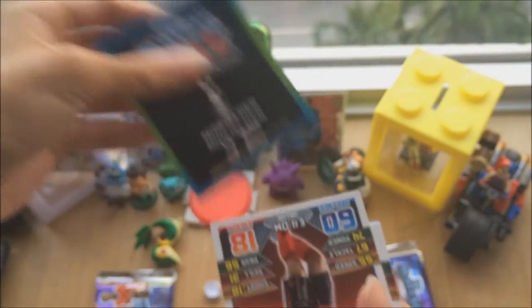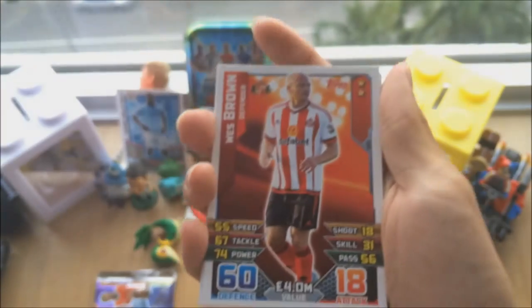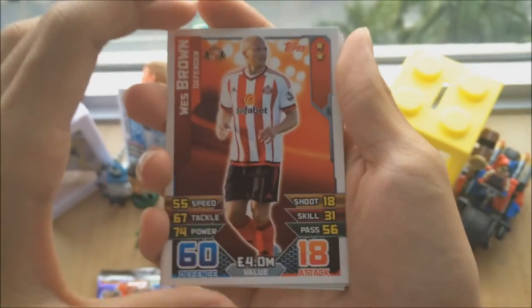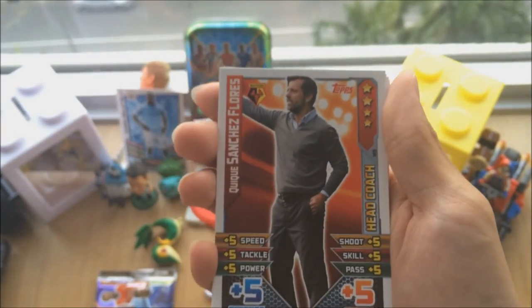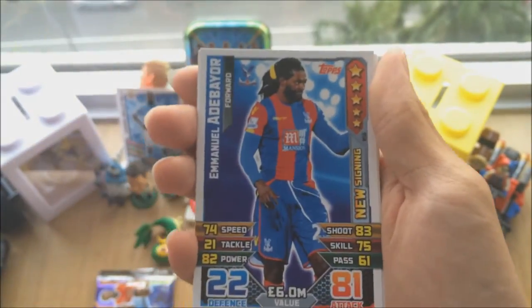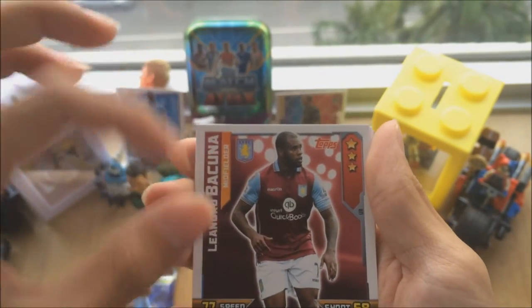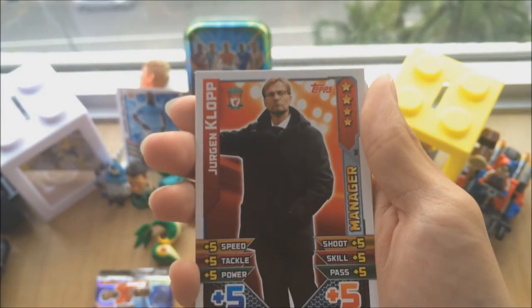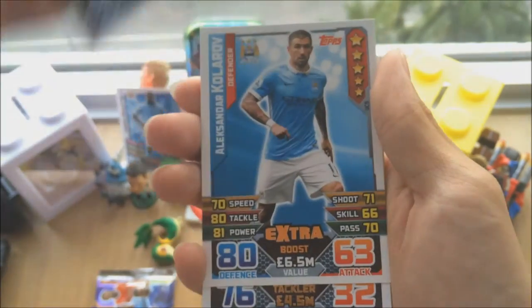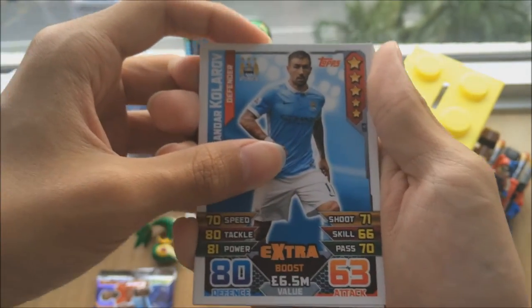Oh my gosh guys, the foil is real! There are lots of new players and new signings. We got Wes Brown, 2-star player from Sunderland, KK Sanchez Flores the Watford manager, Emmanuel — a new signing — Bakshuna, Duncan Watermo Rising Star, and Jurgen Klopp! That's 2 managers in 1 pack. Oh my gosh, 5 stars Extra Boost — there are new cards with Extra Boost.